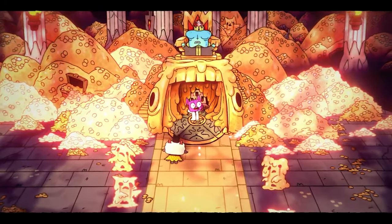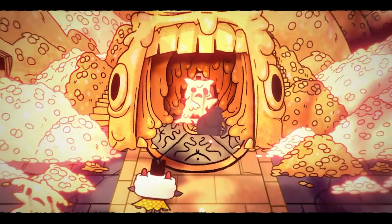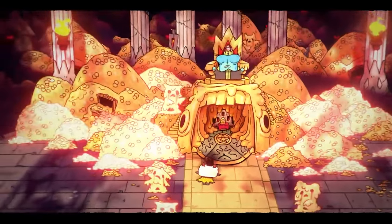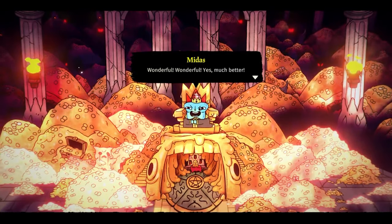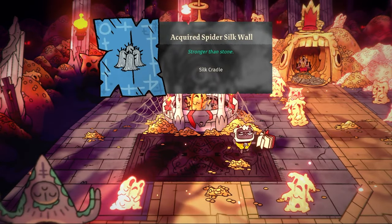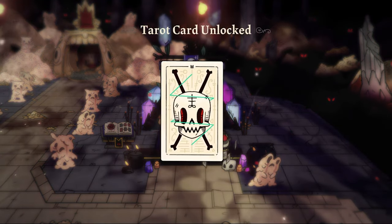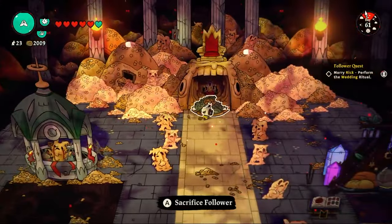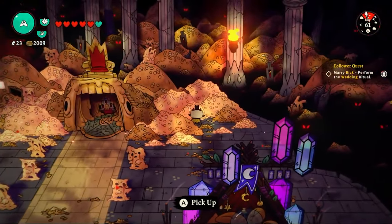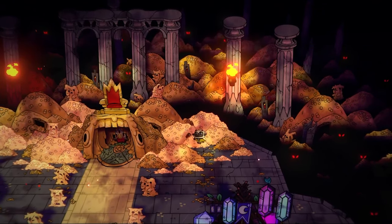For every follower I sacrifice, Midas rewards me with a fleece token. I sacrifice four followers, giving me four fleece tokens total. I spend a lot of gold today on decorative items inside Midas's Cave, saving me time doing dungeon crawls for those items. I buy up all the tarot cards as well, and also find a follower farm that looks like a star drop — pretty cool.